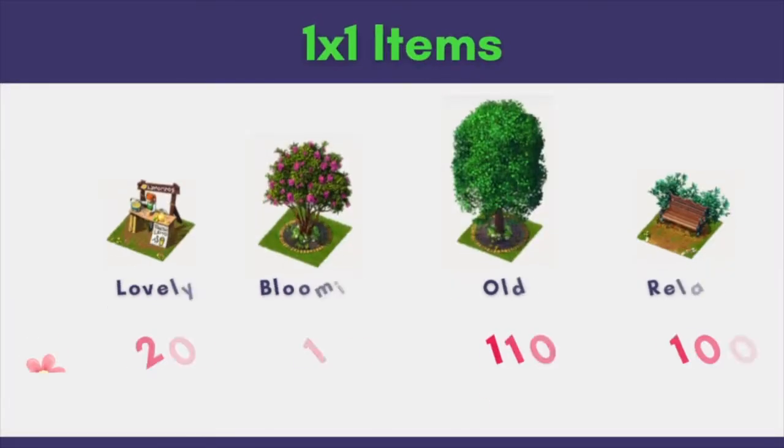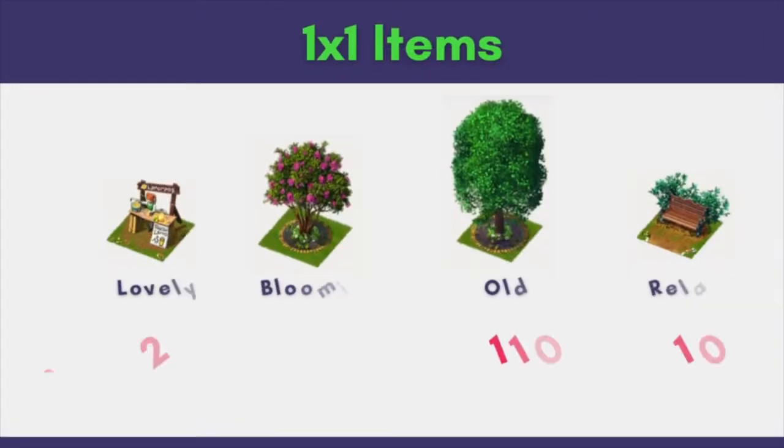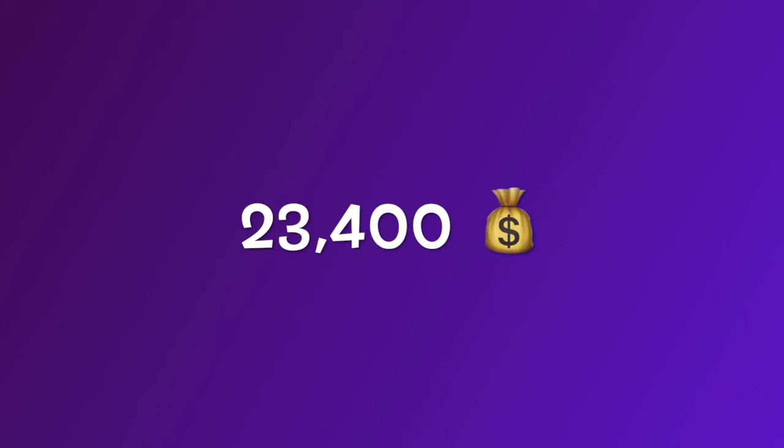And here are the remaining 4. Blooming Myrtle is new while the other 3 were first introduced in the Orchid Town set released in July 2021. To get one each of these 8 items, we will need 23,400 coins.